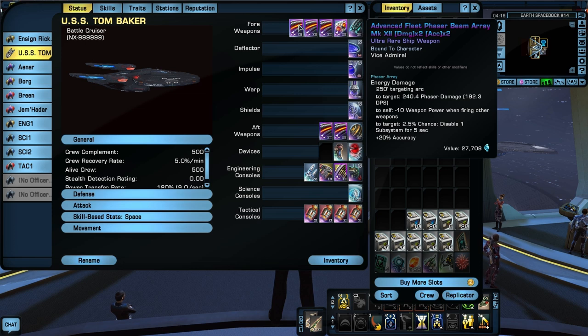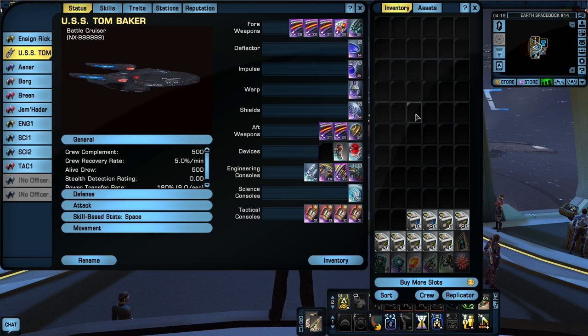I've got Advanced Fleet Phaser Beam Array Mark 12, damage times two, accuracy times two. Always go for more accuracy, even with beams — accuracy, accuracy, accuracy. The fleet weapons have that perfect split of damage times two and accuracy times two. Same with the dual beam bank — damage times two, accuracy times two. That's my beam boat, and it's awesome.